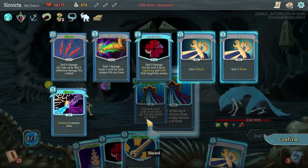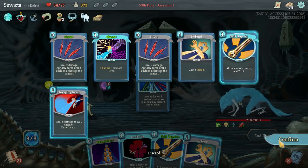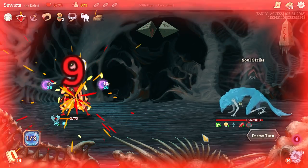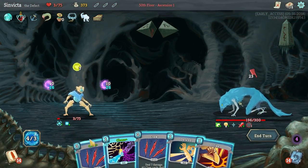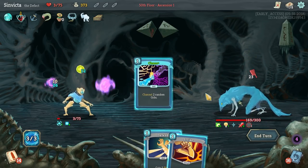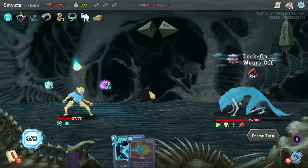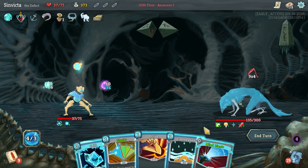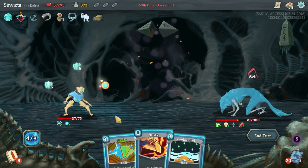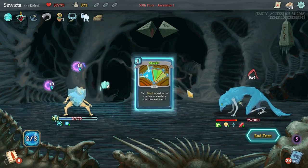But remember that's also powering up the Awakened One. I think we've got to do it though - go big or go home, that is what I say. Darkness is great. Our Darkness Orbs are ticking away now. I completely forgot that we had Echo Form up. Probably not going to need Compile Driver or Lock On right now - I will keep Chaos. We're not going to need Self Repair or card draw. I will keep one Defend.